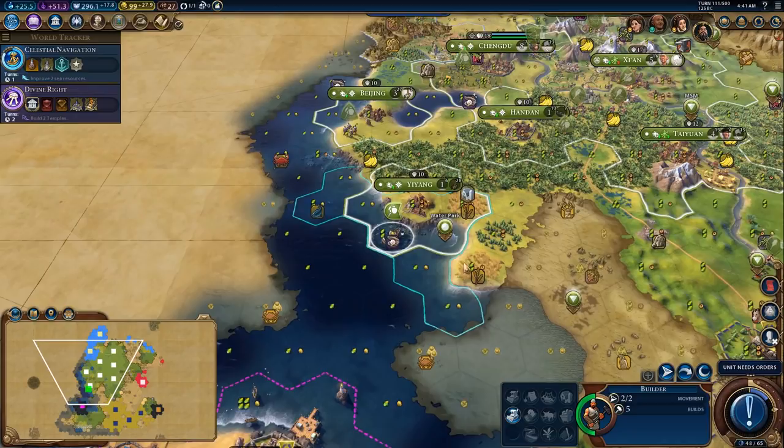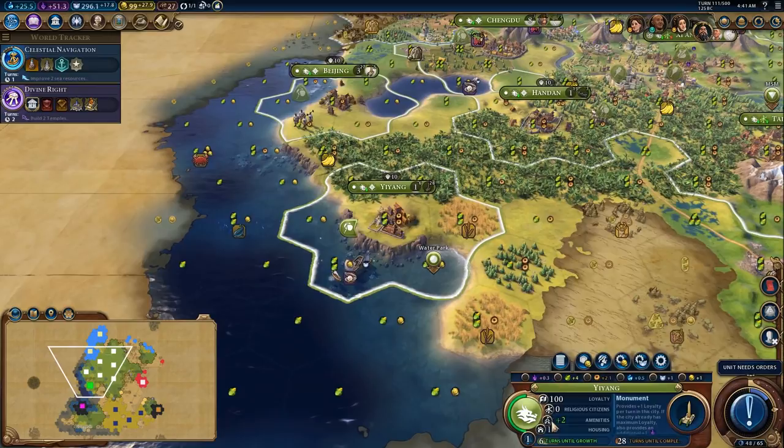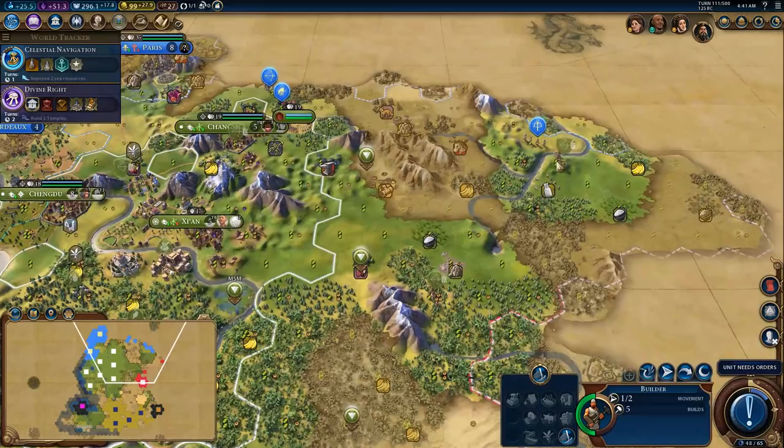I don't want this wheat here because I want this to be a seaside resort later on in the game — so I could just extract it and force the city to grow. Seeing French units on your border is not good, especially when she has crossbowmen and I don't. I need a few turns before I can afford crossbowmen.